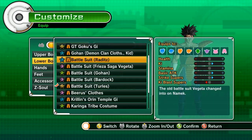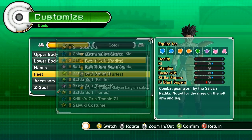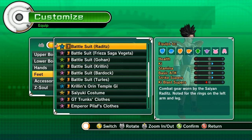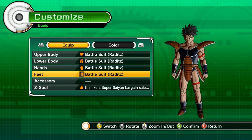He was also asking about Raditz — and this is Raditz's costume. It does +1 in Ki, +1 in basic attack, +1 in strikes, and a decrease to Ki Blast supers. You can just buy this from the shop as well.